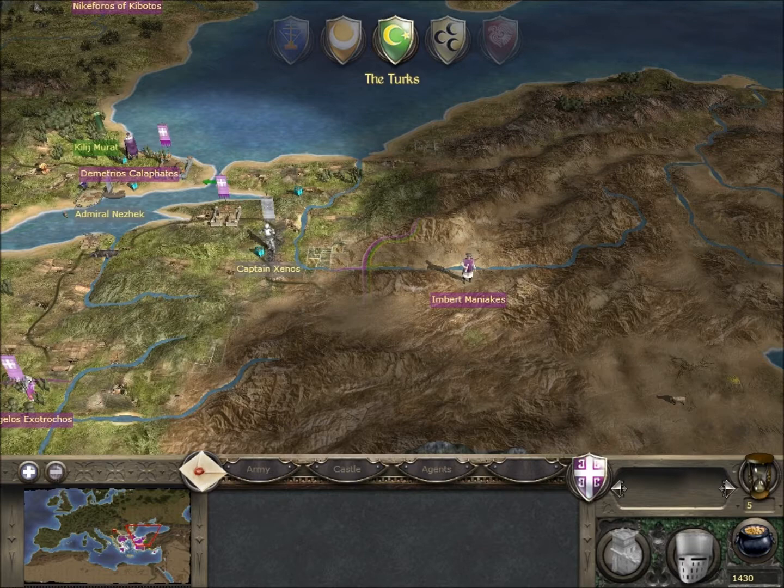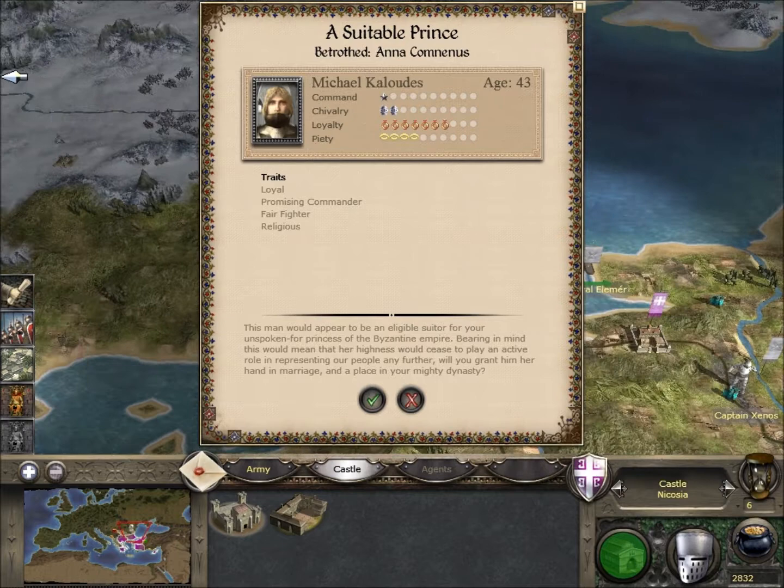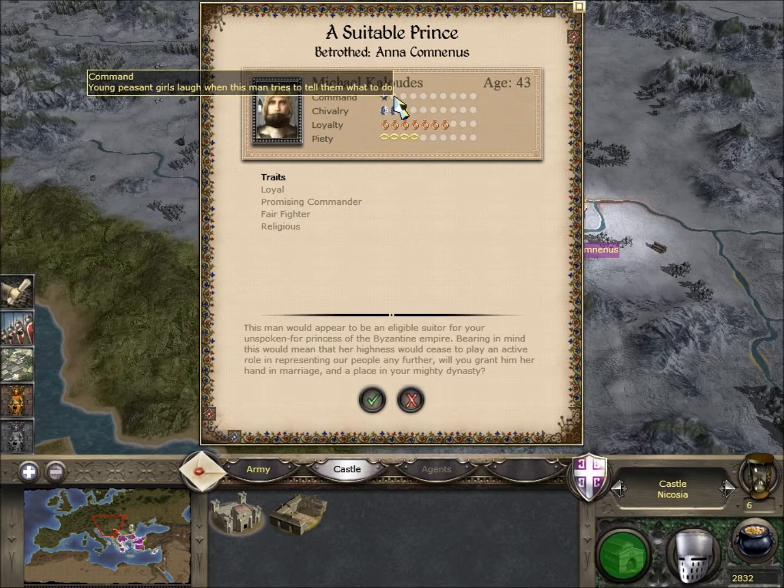Now, with there being a lot of factions, it takes a while. We've got a suitable suitor for our princess - Anna Comnenus, I think her name is. If we accept this, our princess will disappear off the map. But I'm not quite ready for that yet - I don't really want to accept it. He's 43 years old, quite old, and he's got poor command. So I don't really want him just yet.